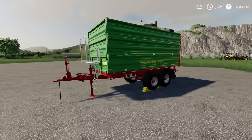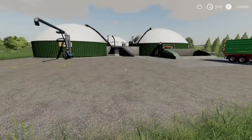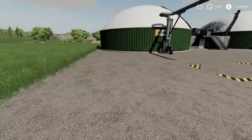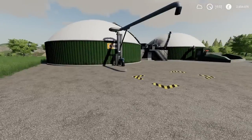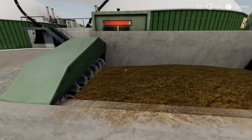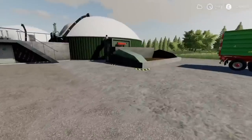That's the Stroutman STK 1302 by Semi. Next, while I've got this out, I'll look at the Lizard Biogas Plant by Full Power Shift. I'm going to grab this and take it over to show you. This only requires 10 slots to place — it has a fairly large footprint and you'll need a nice flat piece of ground. A placeable biogas plant isn't new — we've got the small BGA by Landmensch — but that had a smaller capacity and slower flow rate.